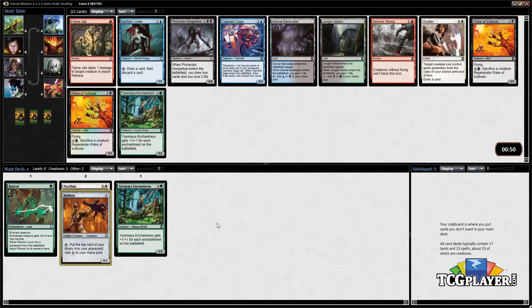We've cut green and white pretty hard but it looks like other colors are coming more than green and white at this point. There isn't a Yavimaya Enchantress but that's not really as strong a card as some of these uncommons. We're seeing Phyrexian Gargantua — just a huge 4/4 that draws us some cards. Merfolk Looter is also in the pack. The Gargantua is just super powerful in this format so we're gonna go with that.